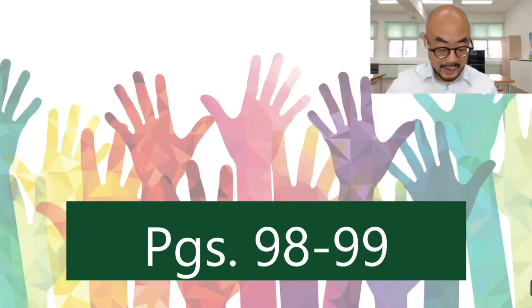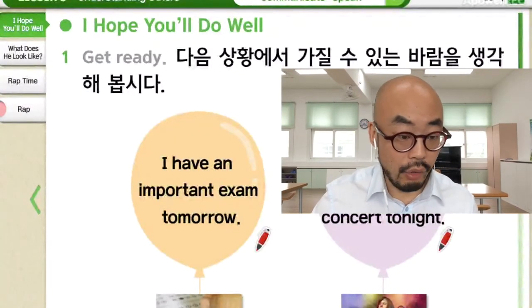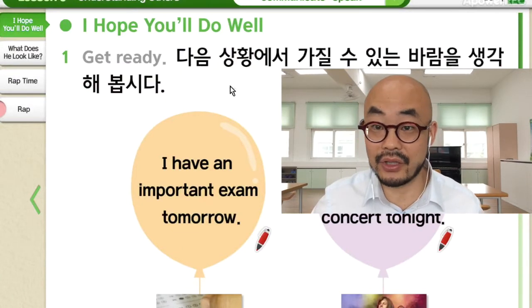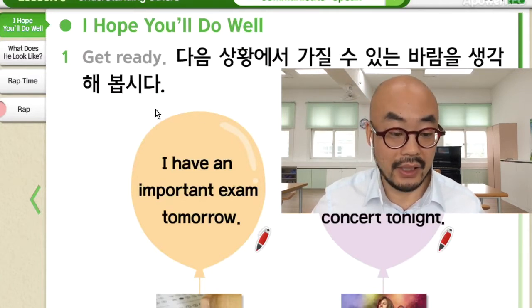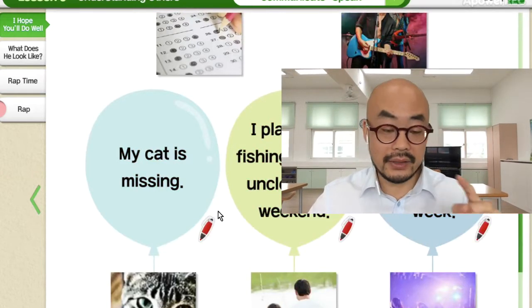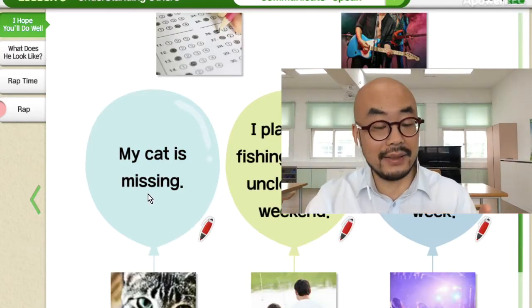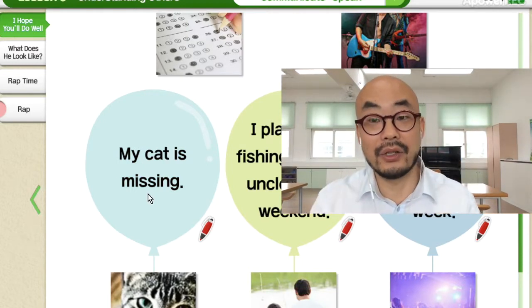Let's open our books to page 98, 99, and then we'll write our answers, okay? Page 98. So, I hope you'll do well on page 98. Let's read the instructions together. 다음 상황에서 가질 수 있는 바람을 생각해 봅시다. So we have one, two, three, four, five balloons — 풍선이 다섯 개 있거든. I'll show you how to do one of them. My cat is missing — I'll show you how to write, and then you will write on your own. 혼자서 생각을 해서 너희들 정답을 쓰는 거야.